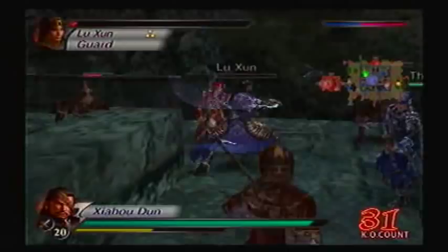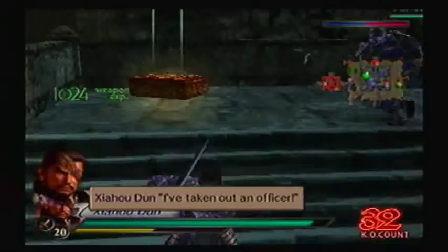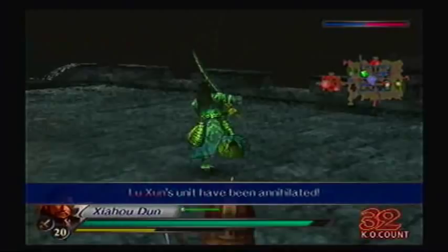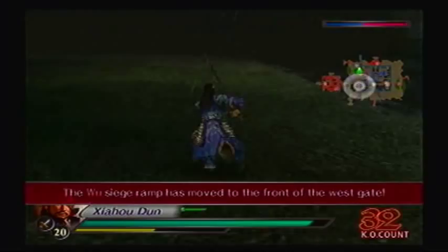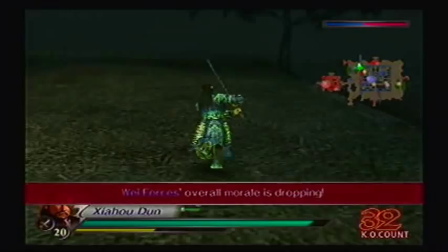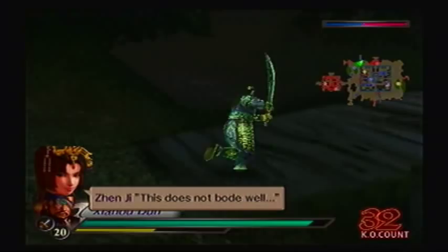Finally, I've taken out an officer! 'You are even stronger than the rumors.' Aw, there were rumors about me — my ears are burning. Okay, so we got that out of the way for now. It's not getting any better — we're gonna have other ambush units. But I might as well deal with Sun Shang Xiang before she tries to infiltrate the castle. This does not bode well. Yeah, you're telling me.